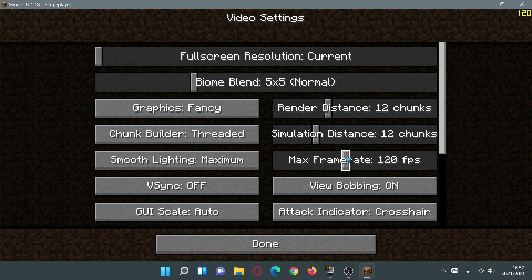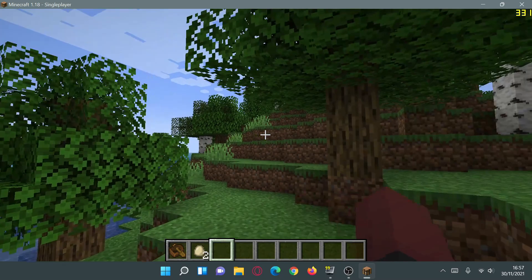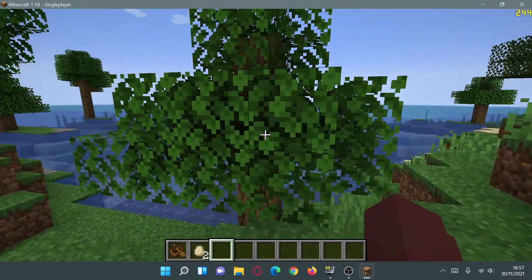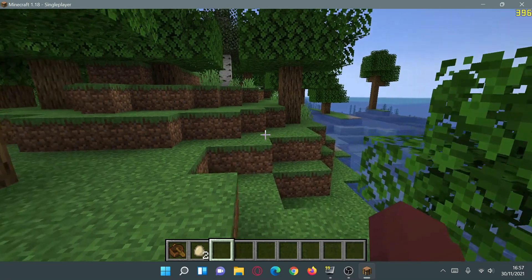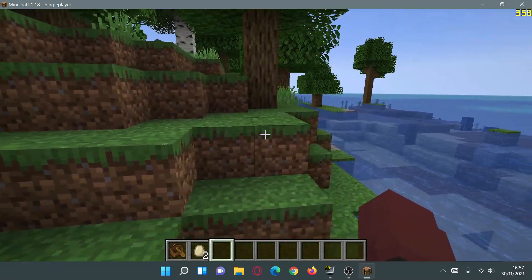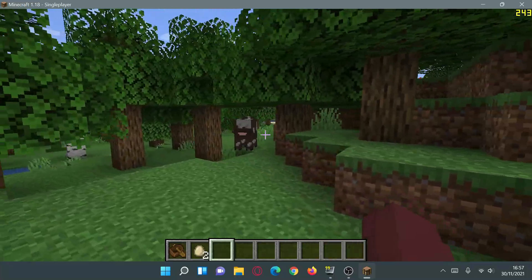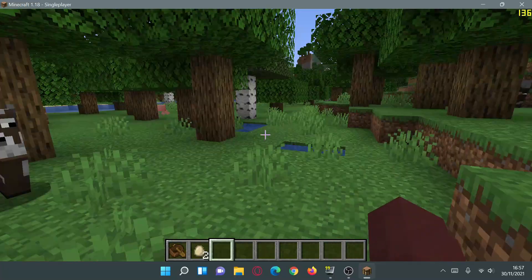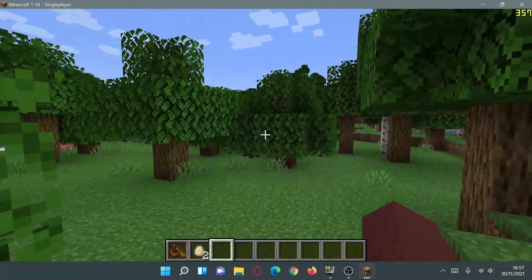By default, VSync looks like it's been enabled, so let me go ahead and disable VSync first. I'll also change the max frame rate to Unlimited — by default it's set to 120 FPS. Going back into the game, on these default settings I'm getting close to 290 to 400 FPS, so let's call it an average of 350 FPS as our baseline. Now we can start changing settings to get more FPS in version 1.18.